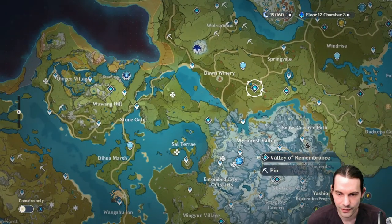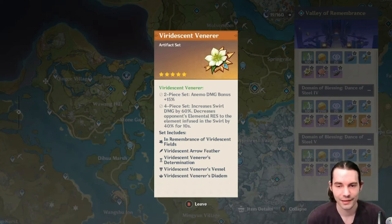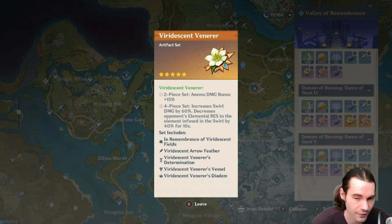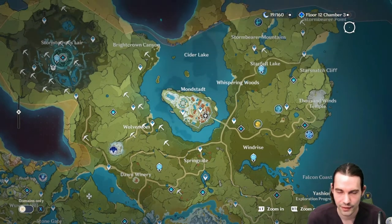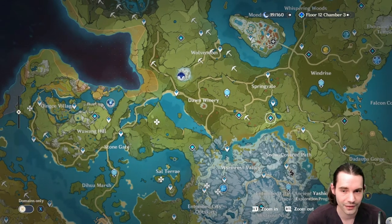The Viridescent Venerer set is one of the best sets in the game for Anemo characters. You essentially want to put this on almost every Anemo character — maybe only Xiao uses just the 2-piece. The 2-piece gives Anemo damage bonus plus 15%. The 4-piece increases swirl damage by 60% and decreases opponent's elemental resistance to the infused element by 40% for 10 seconds. It's crazy good and really helps get 36 stars in the Abyss.